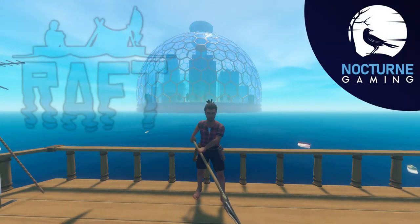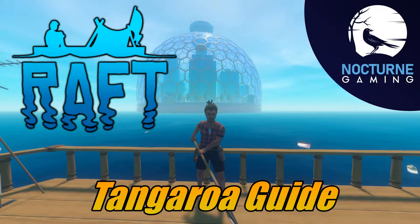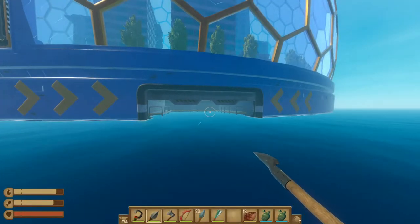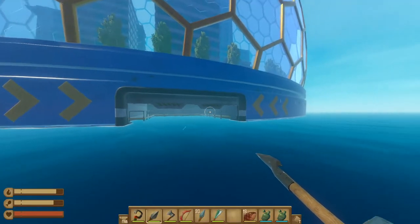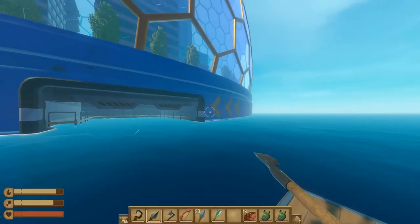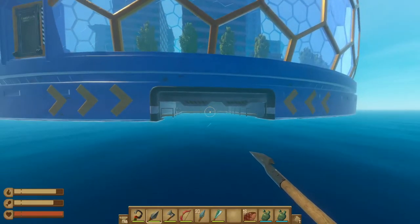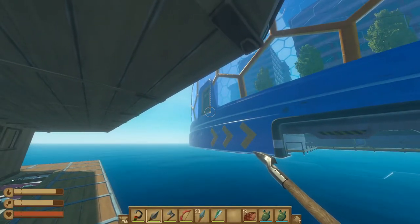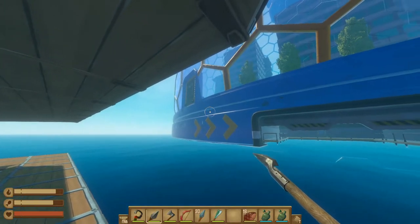Ice Locked here with Nocturne Gaming and today we're taking a look at Tangaroa. Once you arrive at Tangaroa, you're looking for a loading bay that looks just like this. There are arrows on the side of the building that show you where to go if you're coming at it from a different angle. Don't be fooled by the big doors that are up top as you won't be able to access these until later in the guide.